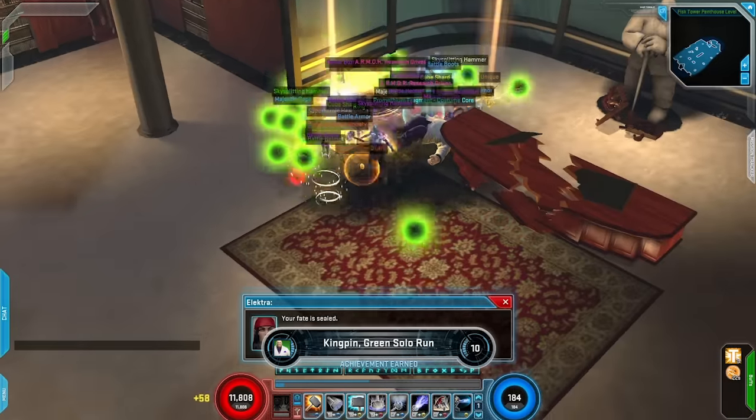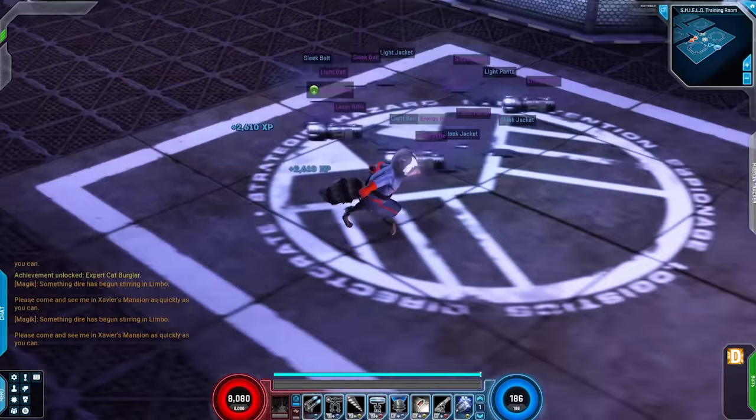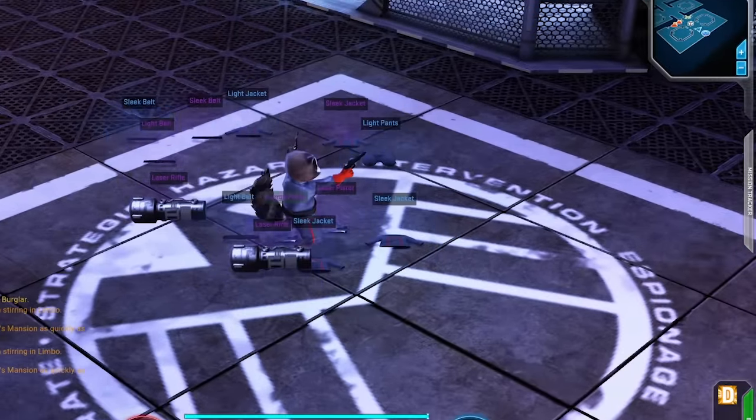When loot is on the ground, you can use the right analog stick to select which piece of loot you want to pick up. Pressing the A button will place the item in your inventory.